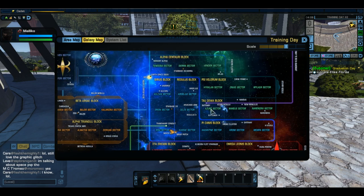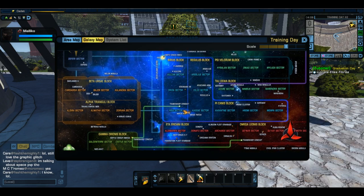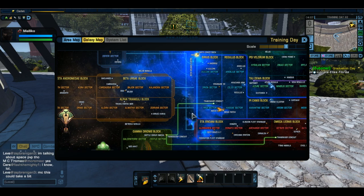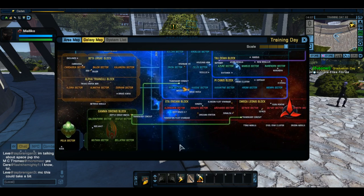This is the Pecanis sector, Tau Dewa, Psy Valorum, Alpha Centauri, Iota Pavonis, Sirius block, the Regulus, and so on. Their names are right here above the main part of the block. These more definite lines mark off the block and show you how big it is. These right here are your section transitions where you warp to another block. I hope they update the map, because these nebulas no longer exist — that's one of the things they took out in the recent patch.